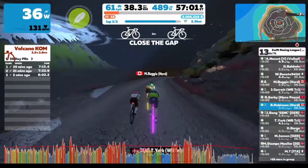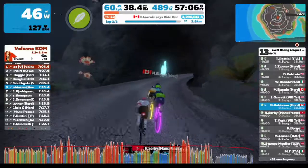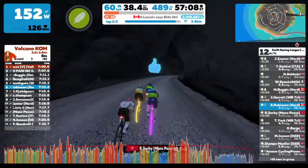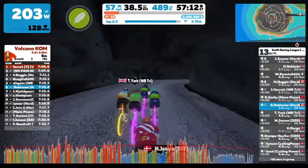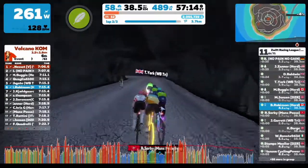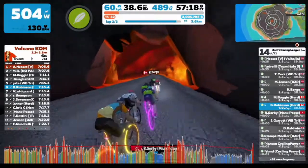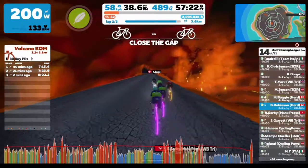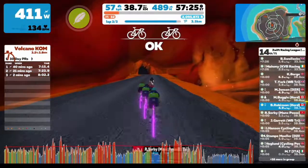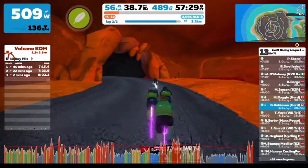Here we are coming back down the descent. Mike and I are riding with two other riders. At the bottom there are some names coming up — riders who are chasing, right on zero seconds. These guys come through pretty quick. Mike and I manage to put on an acceleration and go with those three guys, but unfortunately the two riders with us were not able to accelerate and hold the group. That was the last we saw of them in the race.